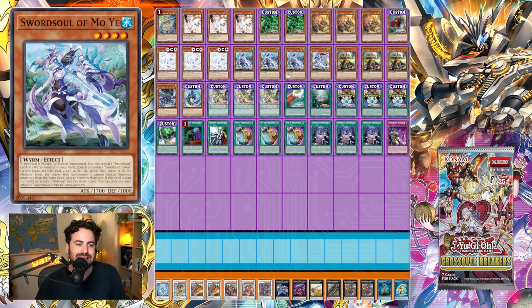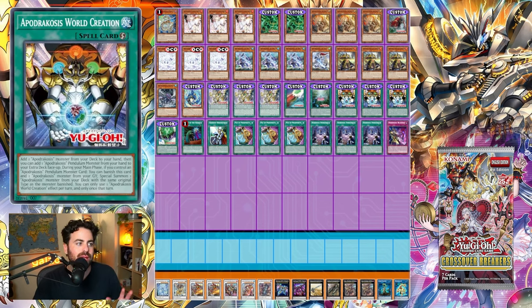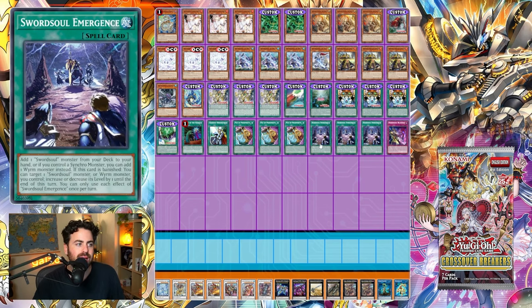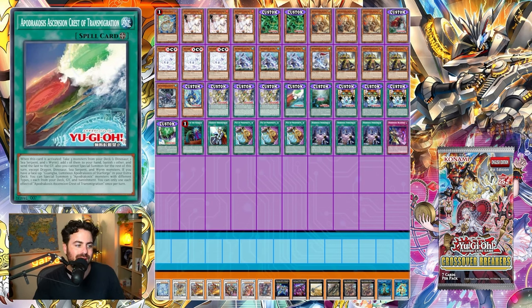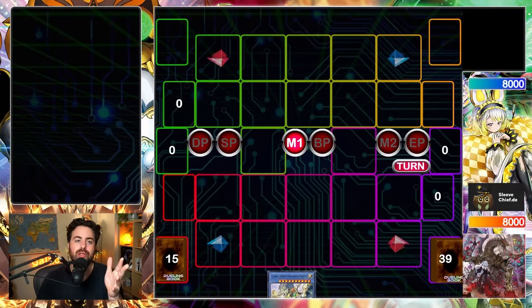We have a strong Swordsoul engine: Ecclesia, Moya, one Taia, three Longyuan, one field spell, one continuous dinosaur spell, three Ryuge World Creation — a card that can add a Ryuge card from your deck and also add a pendulum monster, very strong — the Ascension Gate, one Called by the Grave, one Designator, three Prosperity, three Emergence, and one Blackout. In the extra deck we're playing Swordsoul synchros and notably two worms as our boss monsters, since the field spell locks us into dinosaurs, sea serpents, and worms.